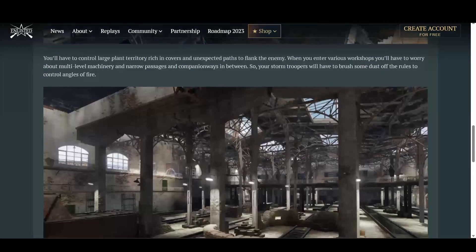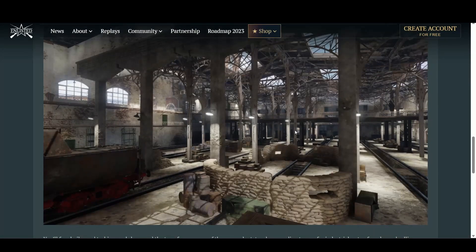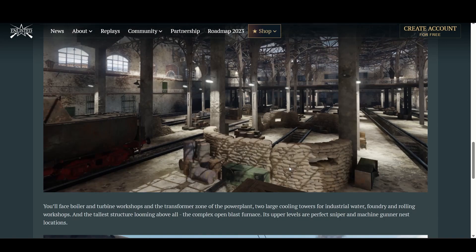I think that the map itself looks very nice. If we can see here, the lighting, in my opinion, is really nice. It's kind of dark in the back, kind of light in the middle, making it where you really want to get up close and personal, which is kind of what this map is for. We have sandbags here, so we have a lot of cover and a lot of places to hide, which will be very, very interesting.